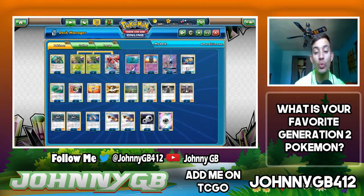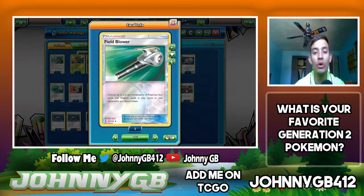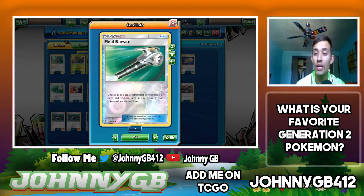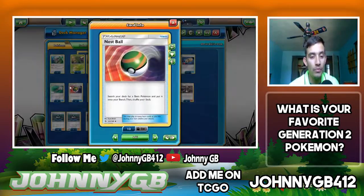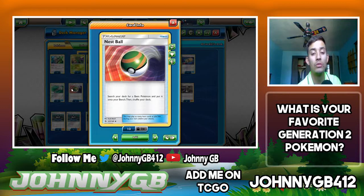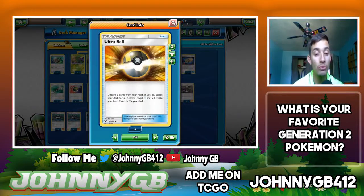For supporters and trainers: one copy of Energy Lotto to search and thin the deck. Two copies of Field Blower to blow away Choice Bands, get rid of Parallel Cities or any other stadium or item that could hurt me. Four copies of Nest Ball to search out Scyther, Oranguru, and Delmise — this is why using Scyther's attack to get two Scyther on the bench means you can save Nest Balls for two Delmise and an Oranguru. One copy of Rescue Stretcher, and four copies of Ultra Ball to pull out Tapu Lele or your Scizors.